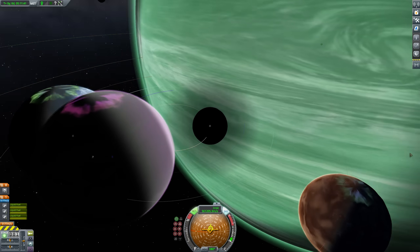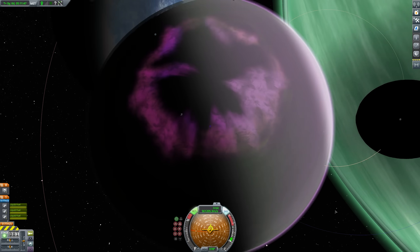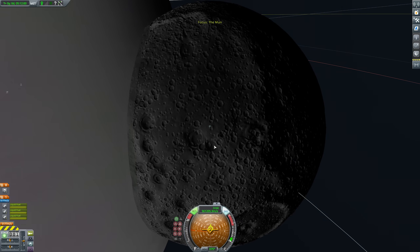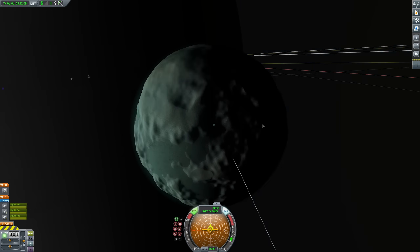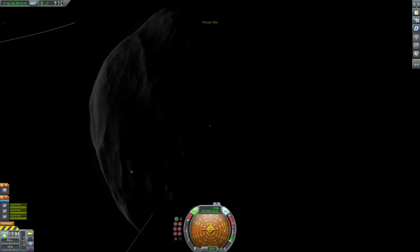Okay this is Moho. Cool. Then we've got Eve. Yeah okay, I can see them. Gilly is inside Eve and that's what I presume to be Lathe I think. Then oh no, that's Kerbing. Okay and then we've got the Mun which is directly inside Kerbing. Fair enough. Minmus is inside the Mun. Then we've got Juna, and I'm presuming Ike is inside Juna. Then we've got Dres.